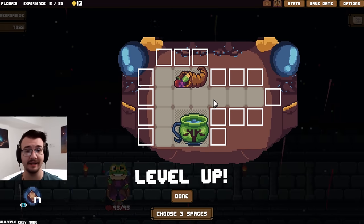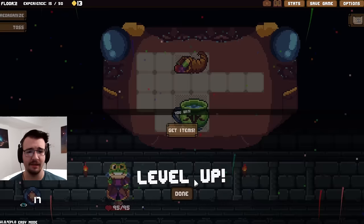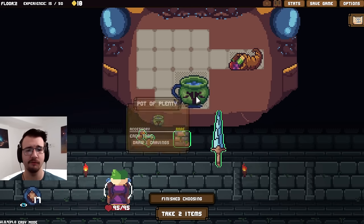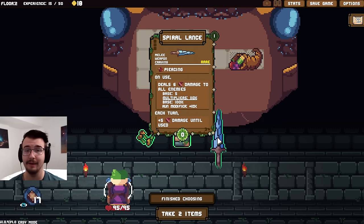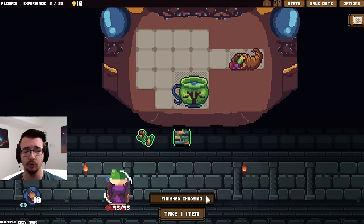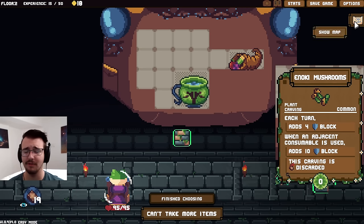How do I want to design the deck now? I probably want to increase connectivity. I probably want to get this all the way over here because I do want to have adjacency bonuses. A melee weapon carving — six damage to all enemies each turn, plus five damage until used. So I could stockpile value with this. Otherwise I don't have any adjacent consumables. I could try the four free block per turn.